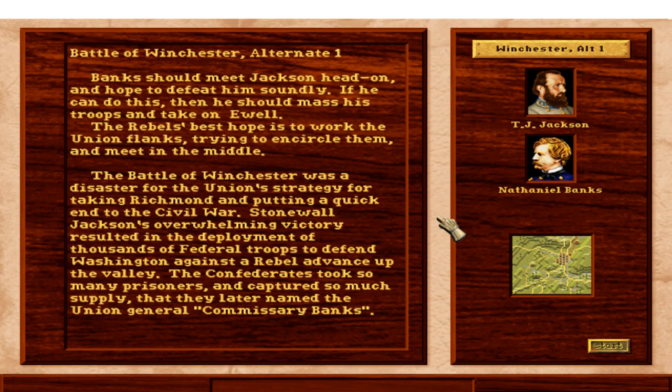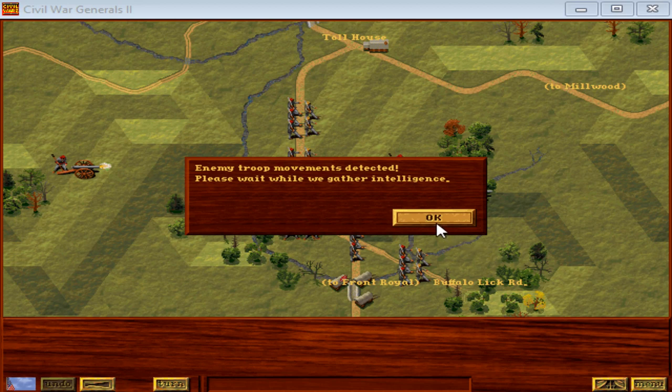Banks should meet Jackson head-on and hope to defeat him soundly. If he can do this, he should mass his troops and take on Ewell. The Rebels' best hope is to work the Union flanks and try to encircle them. The Battle of Winchester was a disaster for the Union's strategy for taking Richmond. Stonewall Jackson's overwhelming victory resulted in thousands of federal troops being deployed to defend Washington against a rebel advance up the valley. The Confederates took so many prisoners and captured so much supply they nicknamed Union General Banks the 'Commissary.' This is a totally different write-up.